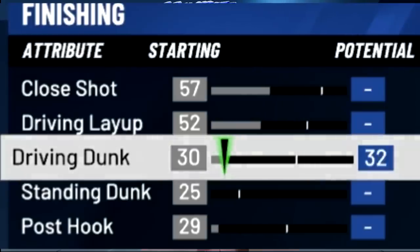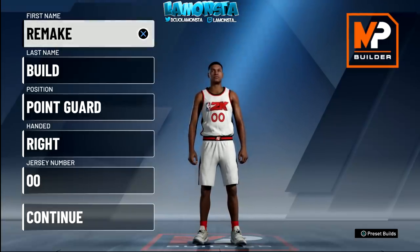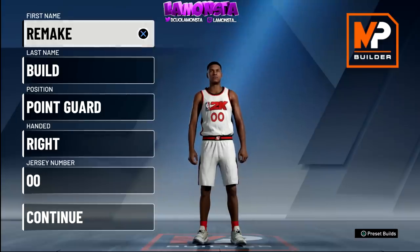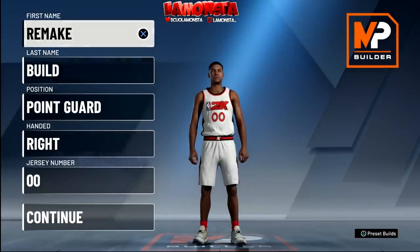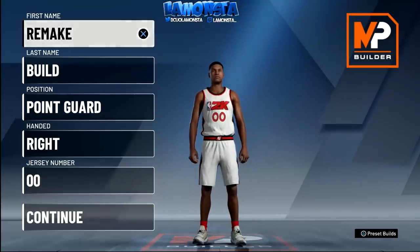For my slashers: someone asked what driving dunk attribute you need to get contact dunk animations. Mike Wayne said you need a minimum of 41 to even consider dunking with people around. If you really want to catch bodies, he recommends doubling that and equipping Contact Finisher. The contact dunk animations unlock at different ratings based on the content. So you need around 82 on your driving dunk to actually have that work.